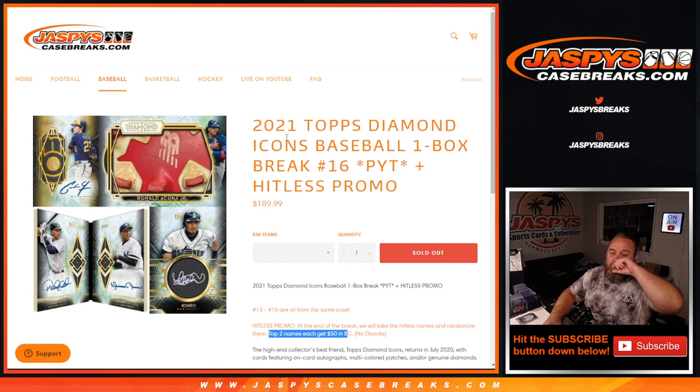That was 2021 Topps Diamond Icons Baseball One Box Break. Pick your team number 16 from JaspysCaseBreaks.com. I'm Sean — JaspysCaseBreaks.com. Thanks for hanging out. We'll see you next time.